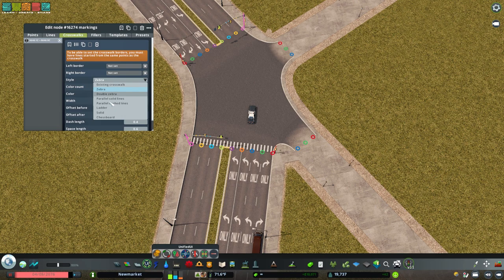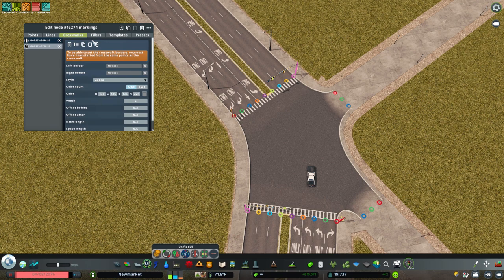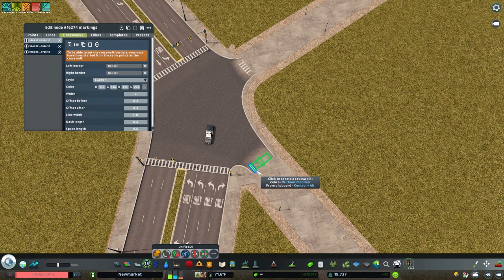I've been using ladder crossings in the entire urban area. A quick way to do that is to make one ladder crossing, copy it, paste it — just make all your crossings at once and get it done.